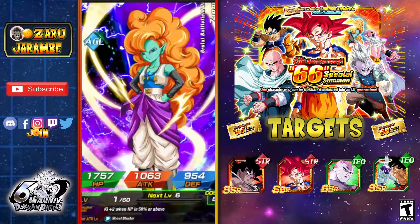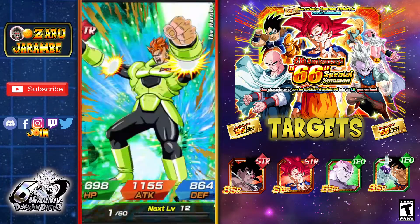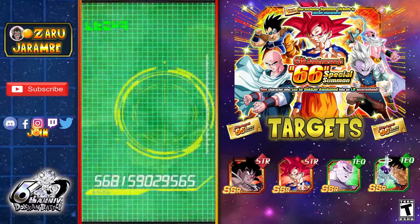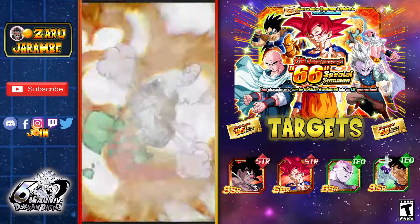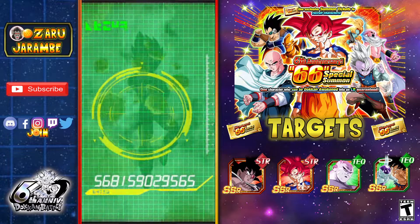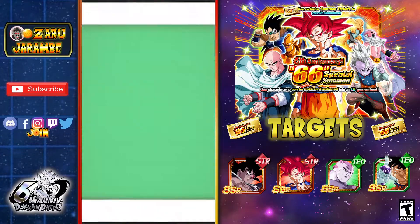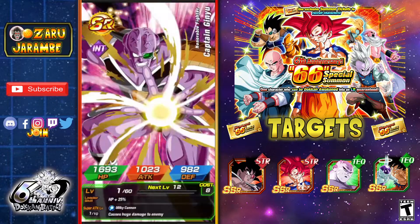Three Super Saiyan Gods means three SSRs. There we go — I can use that Raditz, I do not have him rainbowed so we can use that. This is 66 units so it's going to be quite a bit. It would be really nice to pull multiple LRs. That's also a featured unit — the young one — I have not rainbowed her either, I think that's only maybe my second copy. So far, LRs aside, we're pulling some good SSRs.